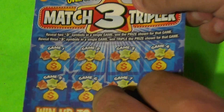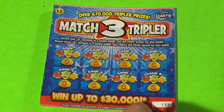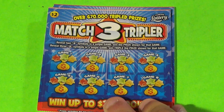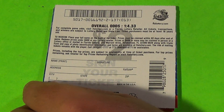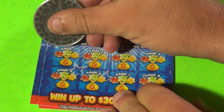On to our new $2 tickets — they are the Match 3 Tripler. We want to get two 3s in the same game to win the prize, and three 3s to win triple. The overall odds are 1 in 4.33. I've heard this is a tough ticket to scratch, and it sort of is.